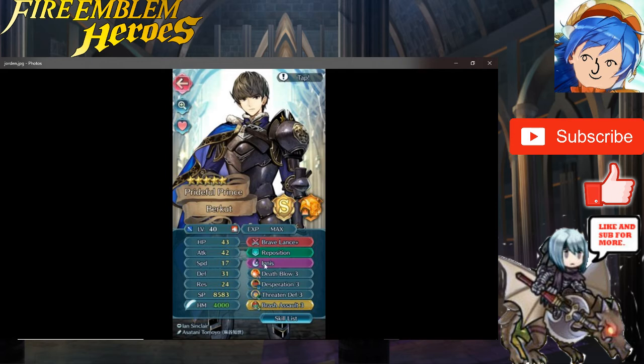This has really good potential overall, but just change the B skill — don't use Desperation because it requires high speed and he just doesn't have it. You give Desperation to high-speed units and he's not that. Change Ignis to Bonfire and don't give him Desperation. That's all — thank you for sending me your Berkut, Jordan.